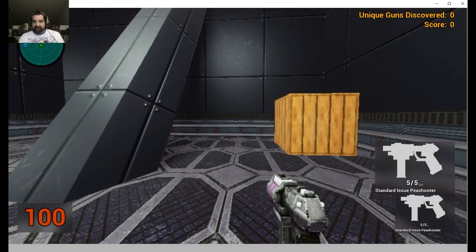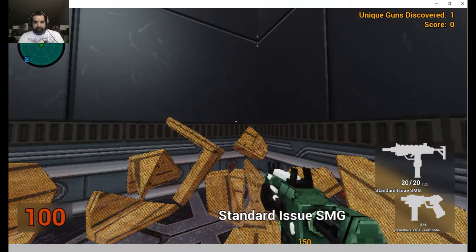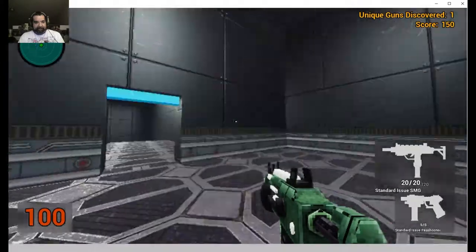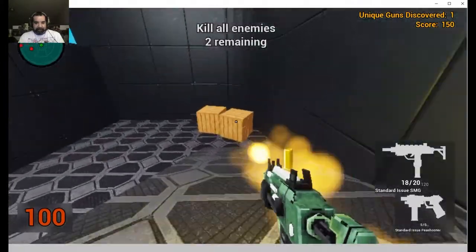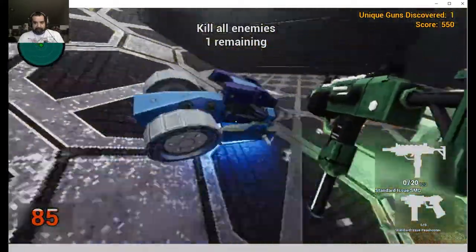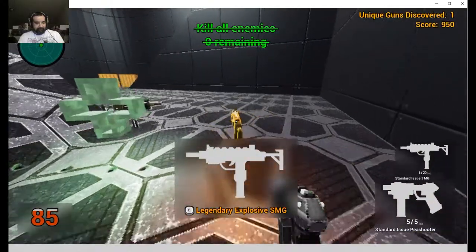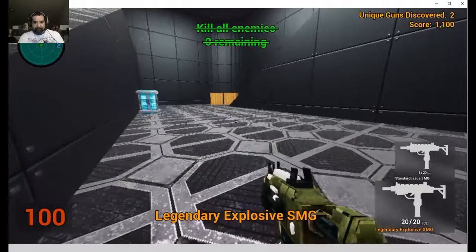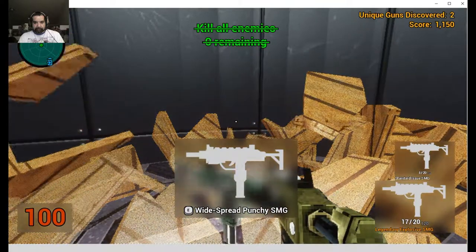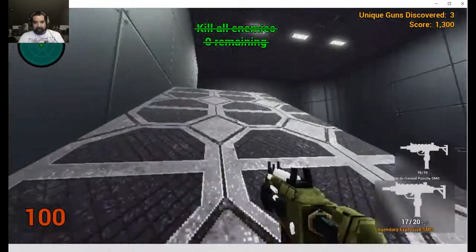So you start with two guns — standard pea shooter — and you can level up your gun here. The music is pretty good on this game. Quick response FPS controls. You go into these different rooms, get more levels, and kill these little robots. And there are legendary explosive capsules — widespread, punchy sounds — better than standard, so grab that.